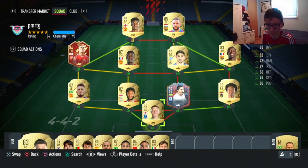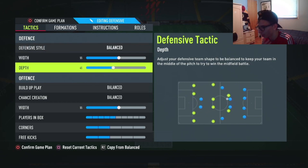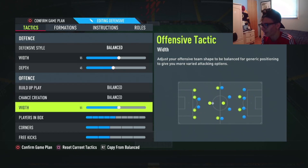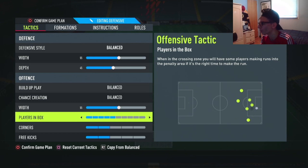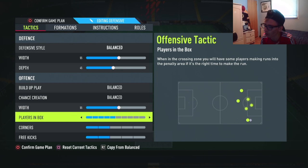A lot of people use these custom tactics and I use them as well. You can make a few changes when I show you later — you could adjust things a little bit for the defense especially. We start off by putting Balance for the defensive style, 55 width and 45 depth. For the offense: Balance, 55 width, Players in the Box set low, corners set to 2, and free kicks set to 2.